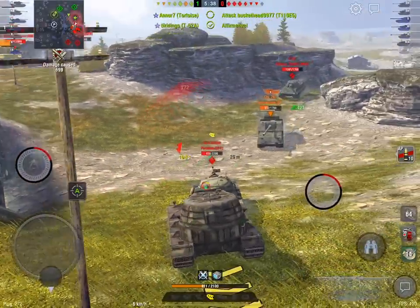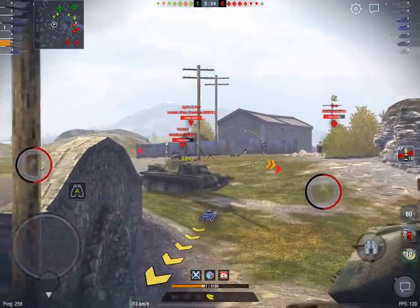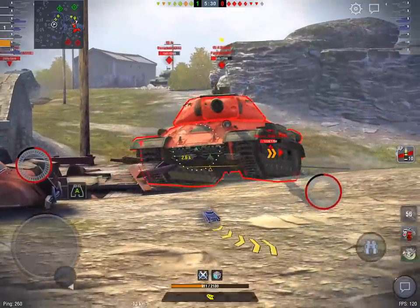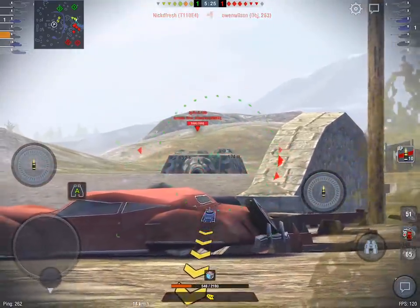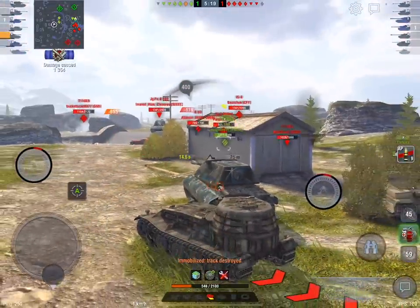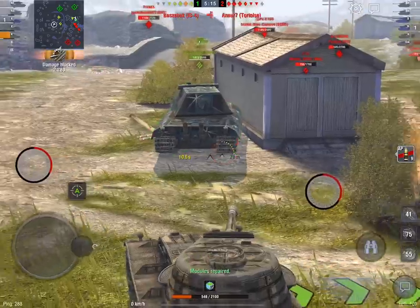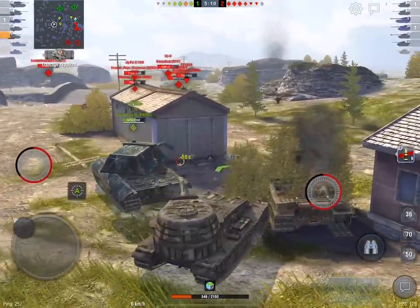We've had to go into a very, very defensive mode now. You can see the last moments of Owen Wilson — he actually draws that E4 down. I keep the IS4 between me and the Jagdpanzer, and despite the fact that I really wanted to get another shot in on that IS4, I more than happily pull away from the entire engagement, take a snapshot into the side of the E5, and start hiding my bad self behind the E100, who's got a whole lot more hit points than I do.